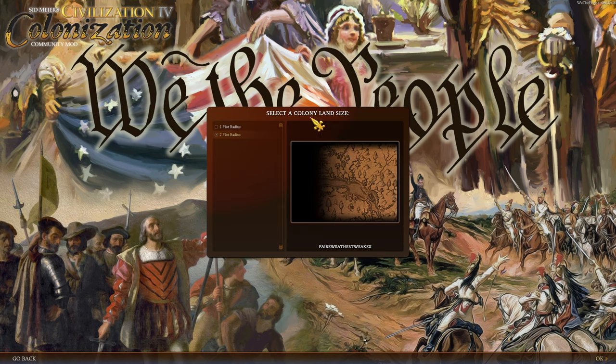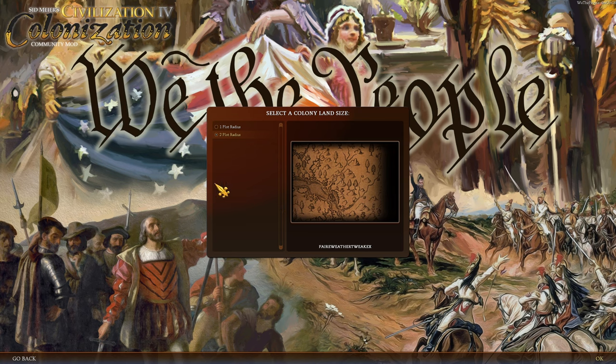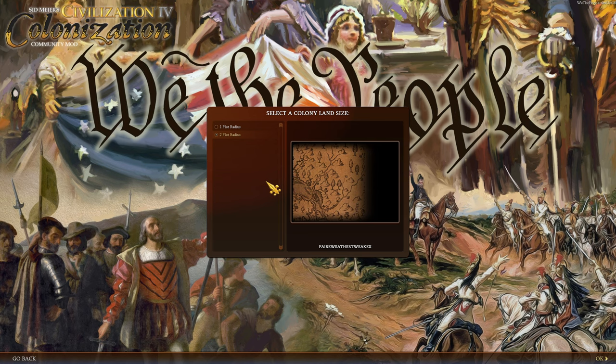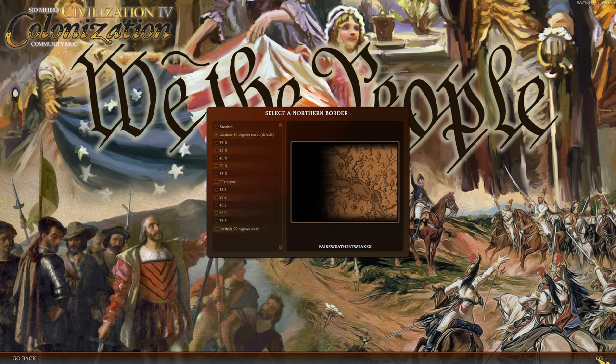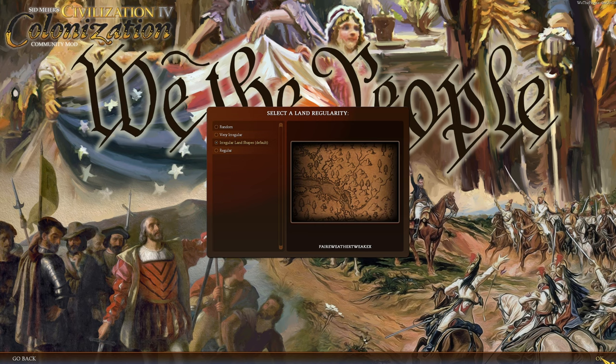In We the People you can have a colony size of one plot or two plot. One plot is the same as the original colonization, where you can only access the eight plots touching your colony. Two plots allows you to access a two-plot radius, including diagonals. We'll go with a typical four-plot distance to Europe, 90-degree north and south latitude for climates, a few isles, irregular land shapes, balanced, and drawing large rivers.